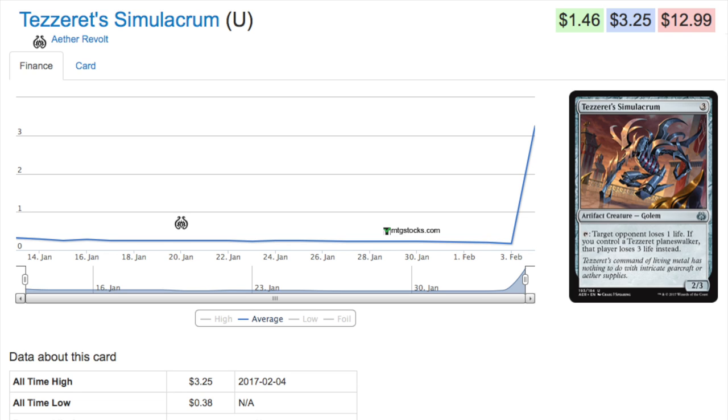This is interesting from a finance perspective because this card was 38 cents until recently — it was actually dropping in price. It is a planeswalker deck exclusive, something we don't typically see having much MTG finance impact because the cards are very watered down. The question has always been: if there is a very good card in a planeswalker deck, will the deck sell out and will that card spike? The answer is yes.